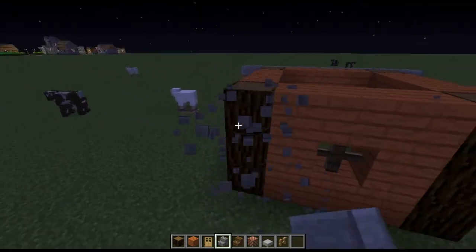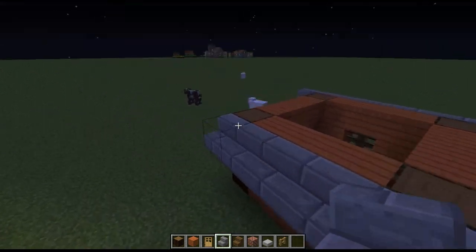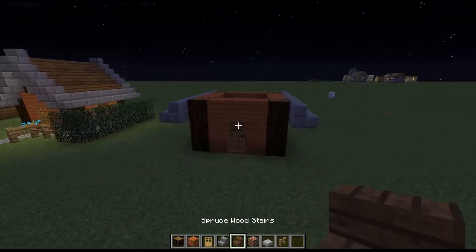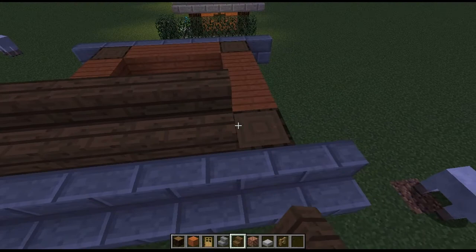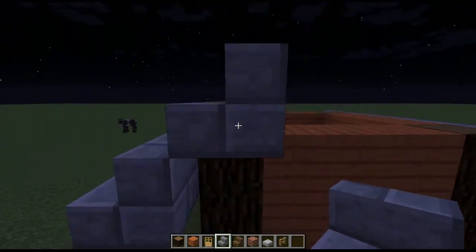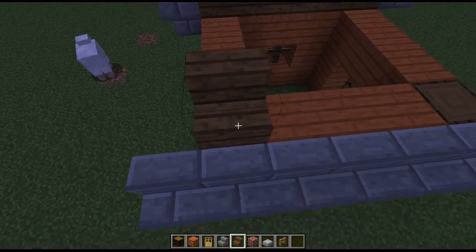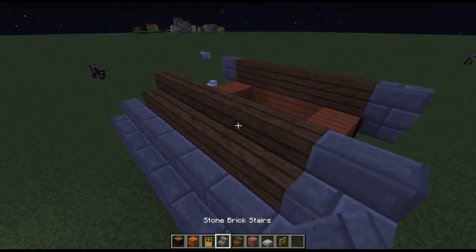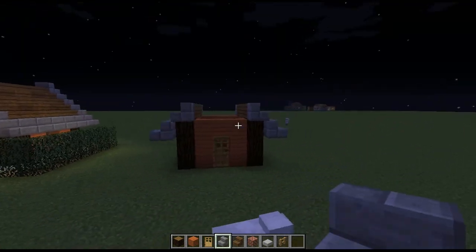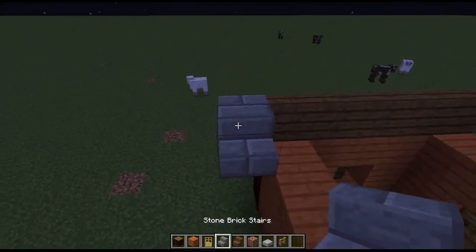Wait — whoops, don't do that, do this. Yes. Out one, out one. Now this is where it gets very complicated — we're gonna use spruce wood stairs on the top and on the sides like that. You want to put stone brick. It's very complicated, I hope you can keep up with me because this is really hard to do. It should look something like this right now from the side, and then from above like that. Like I said, it's extremely simple.